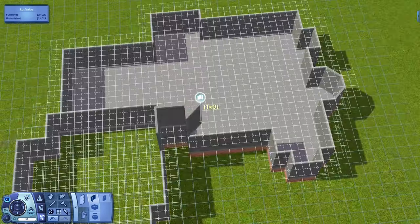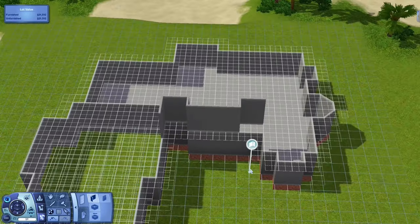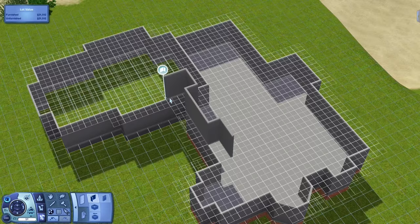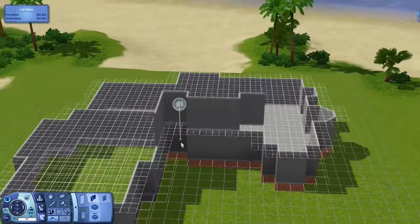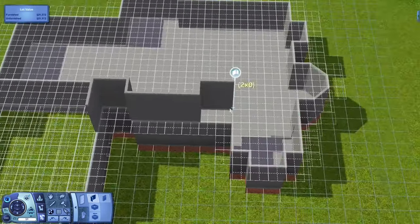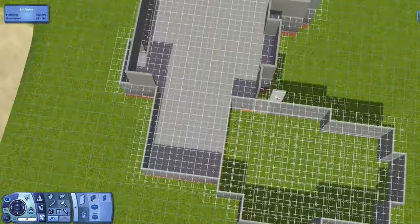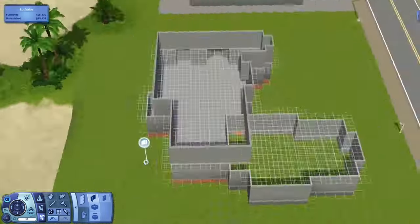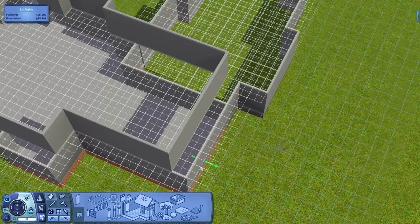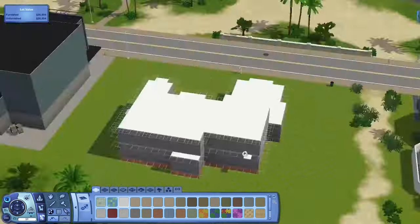So there is a master bedroom and a master bathroom on the first floor, which is so nice. Then there are three bedrooms on the second floor, and there's also a little area for a washer and dryer.